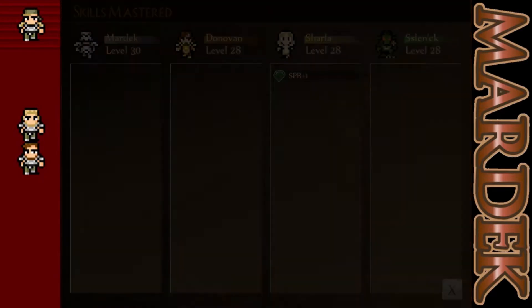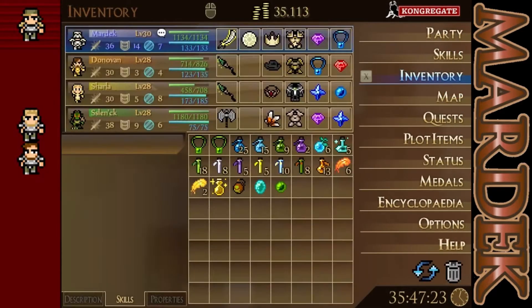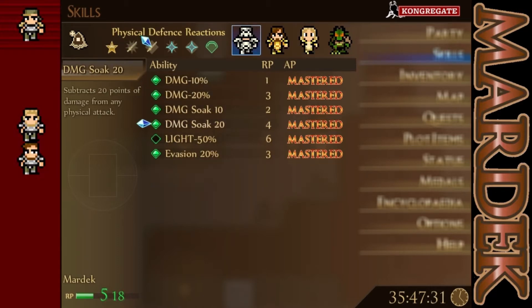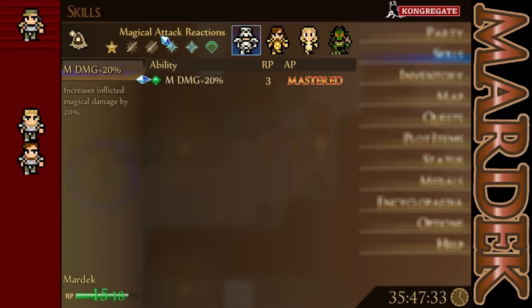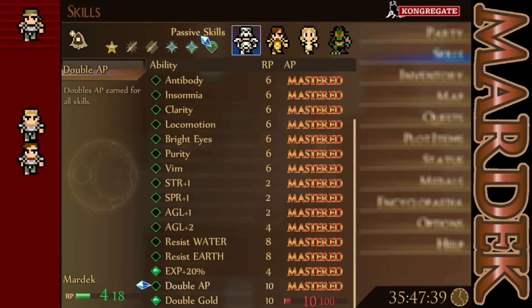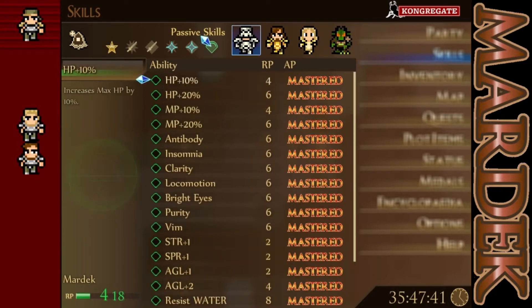Sharlow mastered Spirit Plus One, and Mardak also got to level 30, which means he has more ability points for us to use. Which means we can put Damage Plus 10 on him, and we can put almost Light Minus 50 on him here. And we can throw on MP Plus 10, for example.